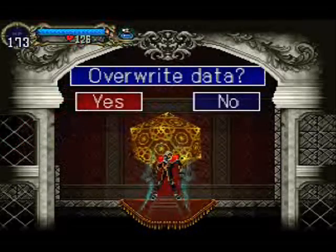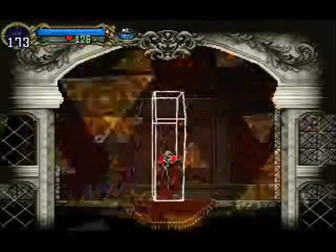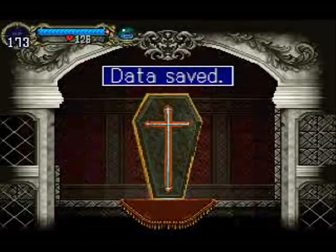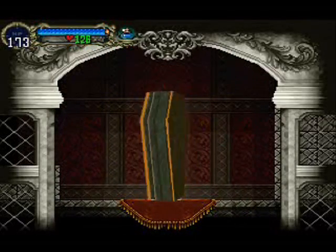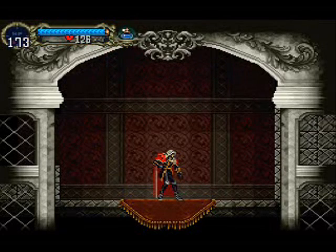Anyway, we're going to go ahead and stop here and save. When I come back, we'll go ahead and continue exploring the Colosseum and see what's left to find. Anyway, this is Crime and Partner. Thanks for watching, really. See you next Crime.